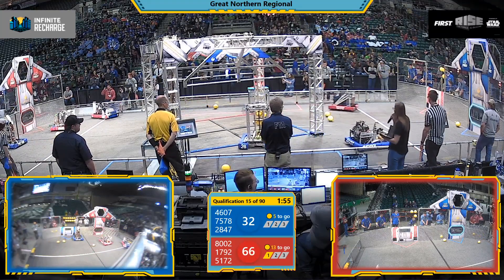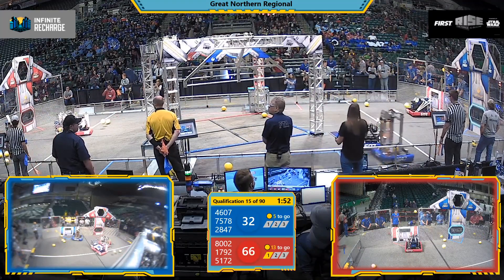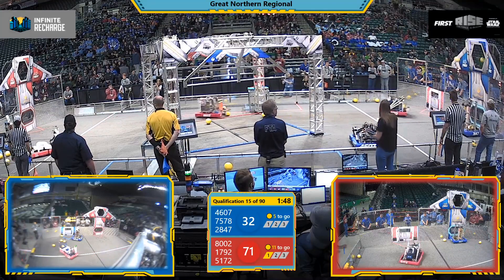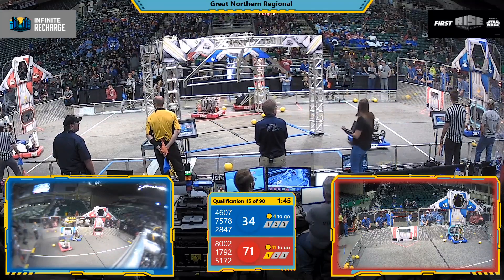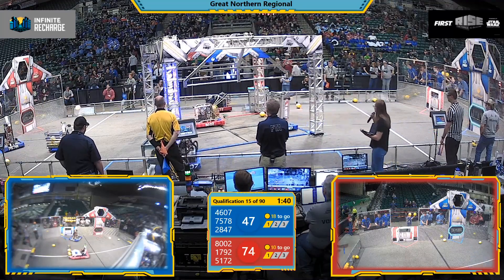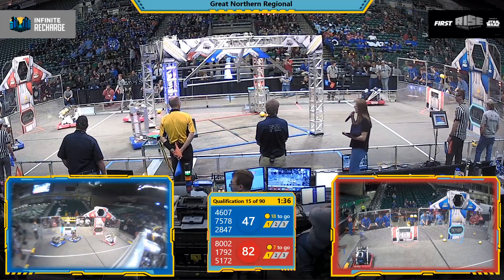46-07, that's CIS. They have those power cells in hand, looks like they're going to be trying to line up. First shot goes just to the left of that high port. Two more are scored now — three, four — that's by CIS. Their alliance partner also scoring those power cells. Gators shoot three, and two of them make it into that high port.